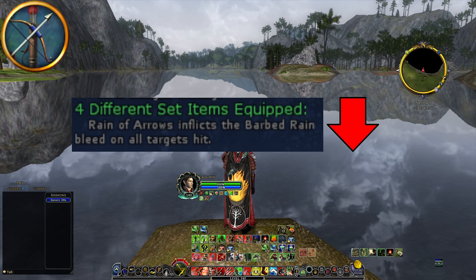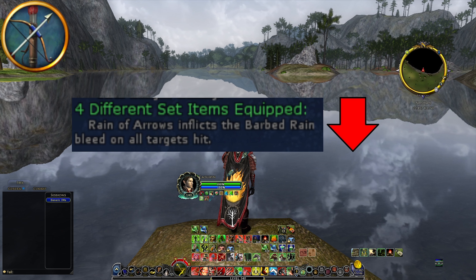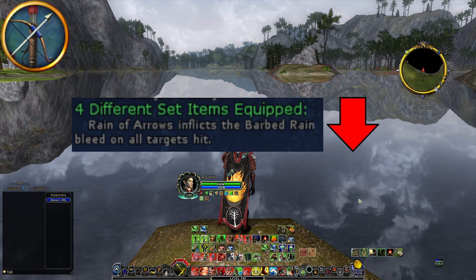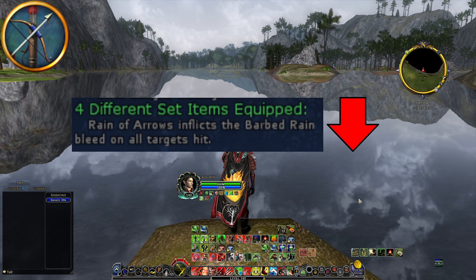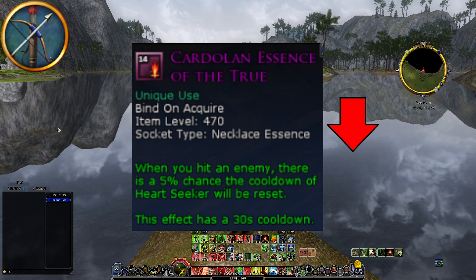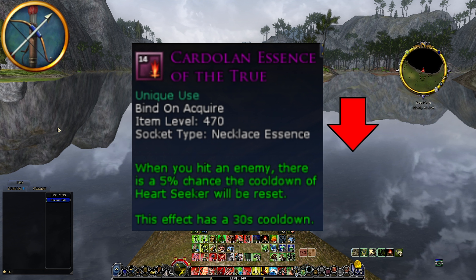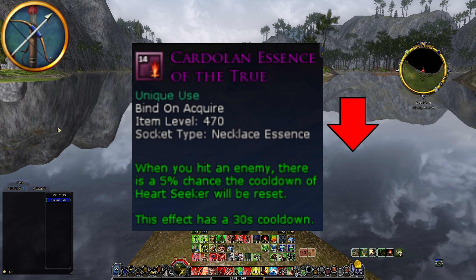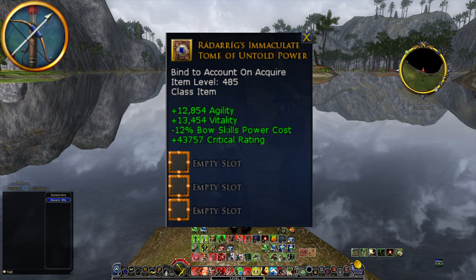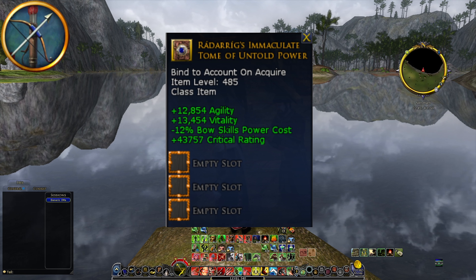For Hunter, losing the red 4-set — Rain of Arrows inflicts the Barbed Rain bleed on all targets hit — is definitely a nerf. Not only will your AOE be a bit weaker, but your single target damage will also lose a bleed. The Essence of the True is also a nerf — losing the Heart Seeker reset. Getting those extra Heart Seekers during the fight is incredibly powerful, and you can no longer get the reset. For hunter class items, all you really lose is stats, and the minus 12% bow skill power cost can be found on crafted items, so not a nerf.